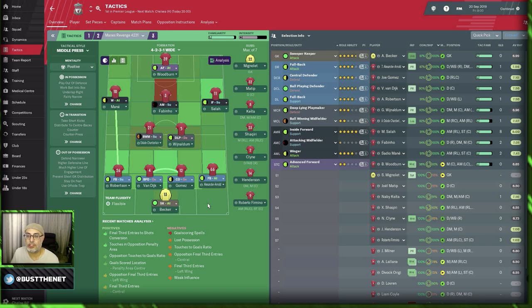Hi there and welcome to Busternet. On today's show, we're going to talk about how you can break down defensive sides. We're going to deal with a style I like to call brute force. I think people are already using that term for FM19. Essentially, it seeks to break down sides simply by throwing more players into attack.